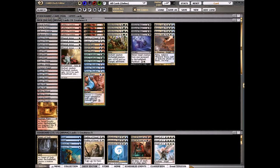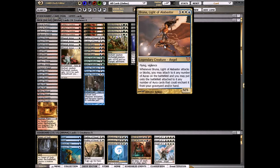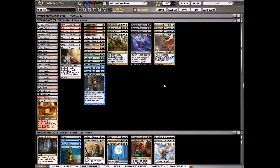Welcome to another Standard Daily Events. Today I'm playing a deck, and I'm just warning you this isn't a real deck of Magic cards — like these cards are real, they exist, but this deck isn't real. Today I'm playing a Bruna, Light of Alabaster combo deck. This deck is completely off the wall.